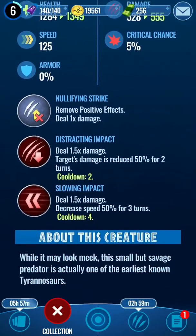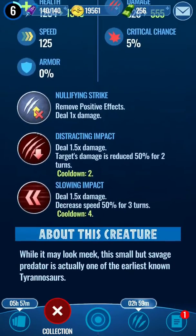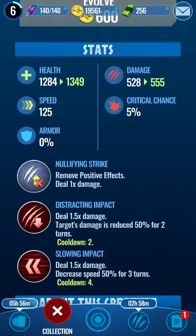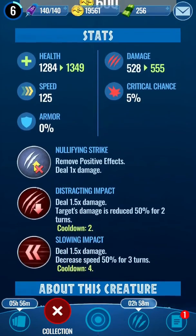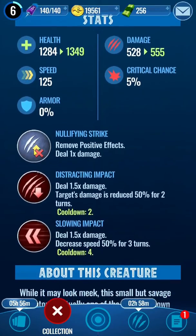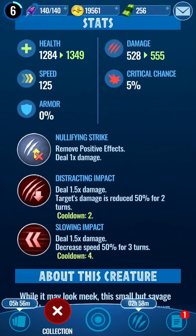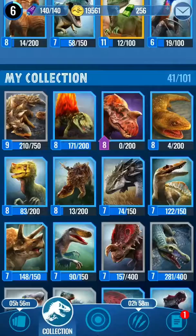1284 health, that's me damage, Slung Impact, Distracting Impact. That's not bad for two turns. This could be good because it does Distracting Impact, so the target's damage is reduced 50% for two turns. And then the cooldown's two as well.